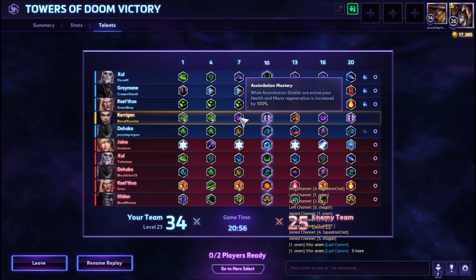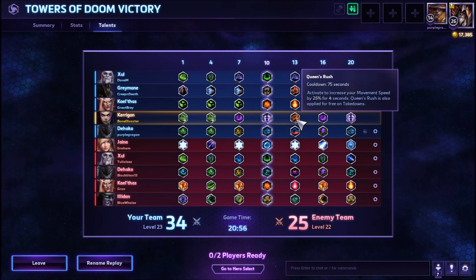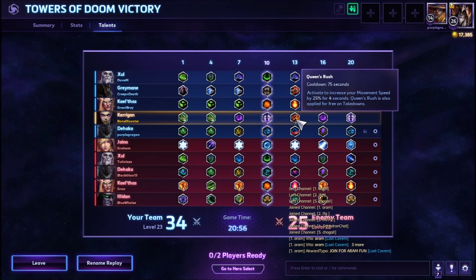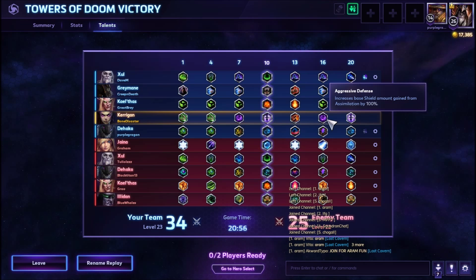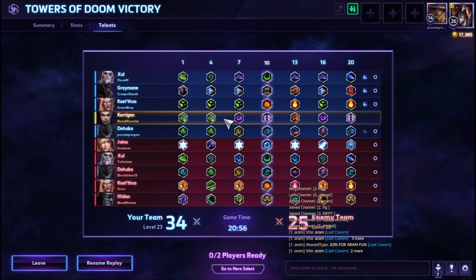That's the main combo piece outside of our W combo — it gives us two ways to get extra damage. You could see it a lot when I went in on Illidan — I'd jump to minions, get it powered up, then jump on him. At level 7, Assimilation Mastery — mainly because we didn't have a support. While Assimilation shields are active, health and mana regeneration is increased by 100%. At level 10, Maelstrom — 82 damage per second to nearby enemies for 7 seconds. It's great for generating shields and keeping you alive.